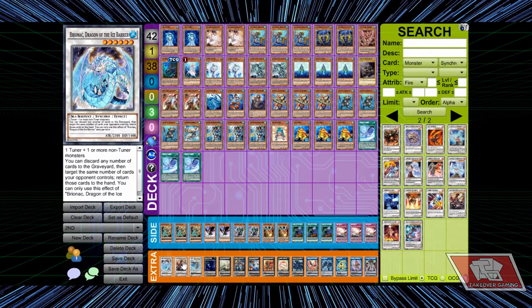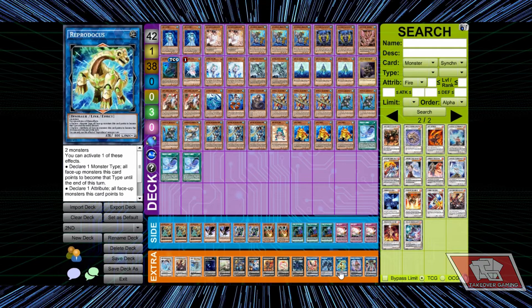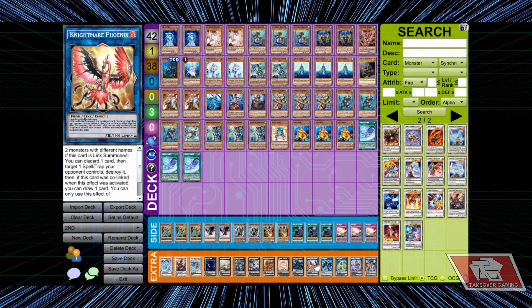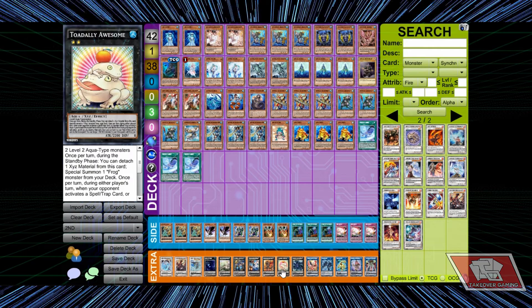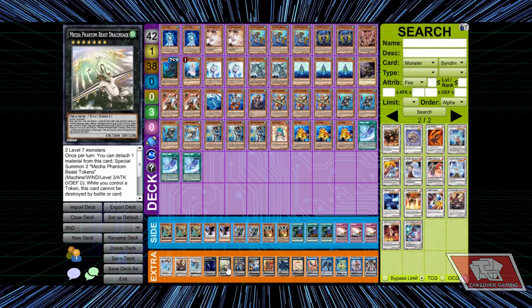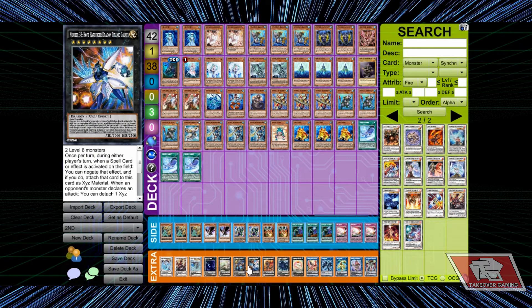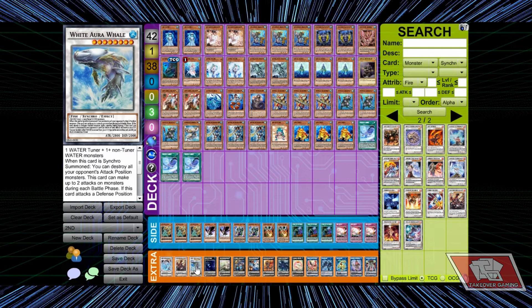Red Reboot — you see that in the side too. The extra deck is solid for the links: Castel, the dino link, Spider — these are staples that mostly everyone runs. We've got True King of All Calamities — I remember this card with Dino, King of Dinos. Still love this card. Shut Down, Totally Awesome, the metal dragon — all staples. Draco Sac — surprised there's no Big Eye, but whatever. And the big White Whale.